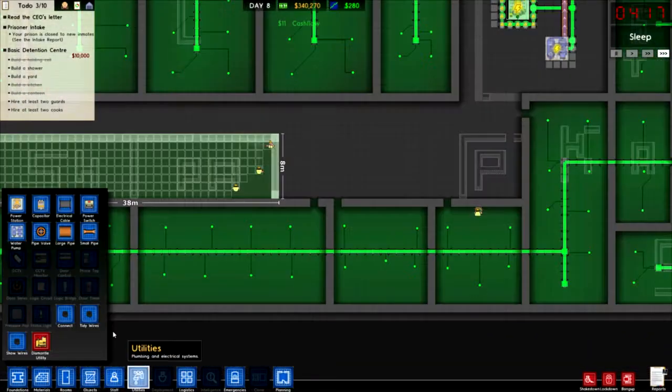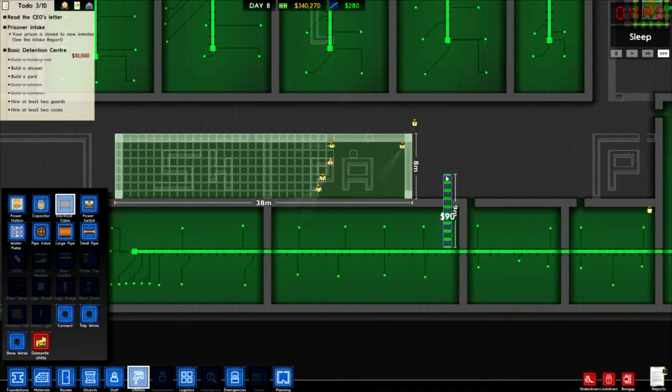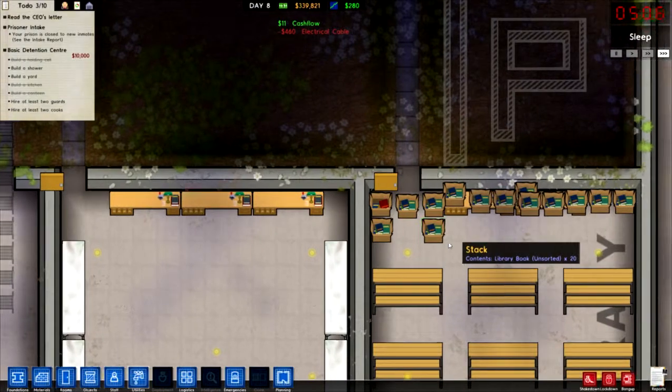Do we have any power? We're going to need power to run through these. We're going to bring the power up here, just bring it across. We're also going to need power - actually oh look at all this, look at all the books!